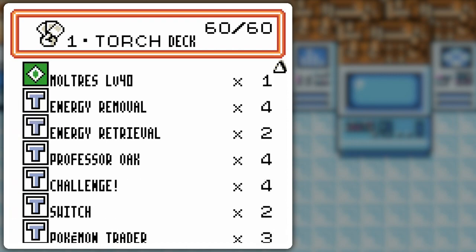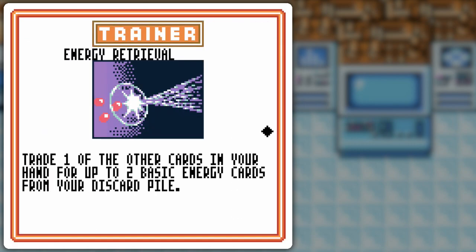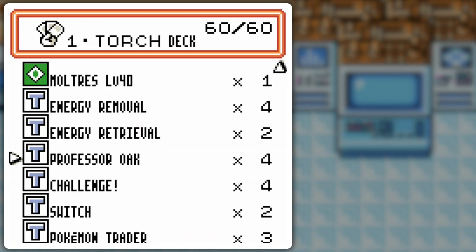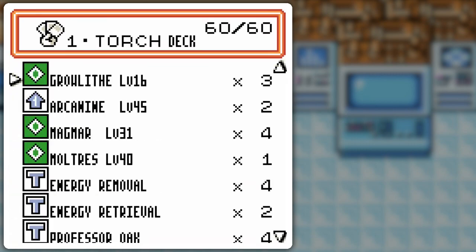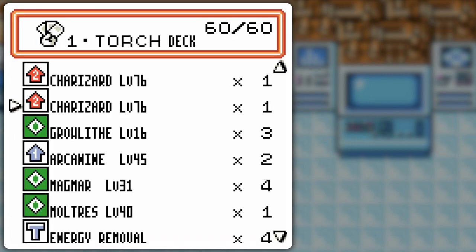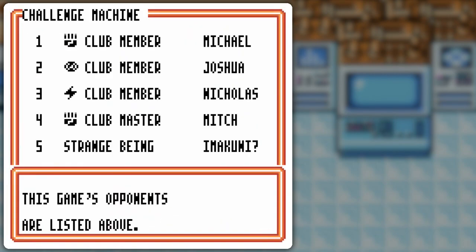Trainer cards are pretty standard. Energy Removal — I'm addicted! Energy Retrieval, because fire discards. Professor Oak for the draw power, as well as Pokemon Trader to pick out stuff. I didn't use Breeder because there's only one evolutionary line that's Stage 2, and with all the draw power, chances are I'm going to get the evolutions pretty quick. And Switch, because a lot of things have high retreat costs — Arcanine has 3, Charizard has 3. So that is the Torch Deck. Let's see if we can win and get that coin.